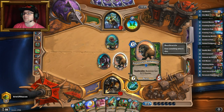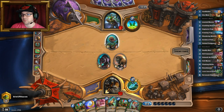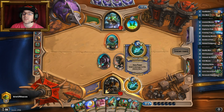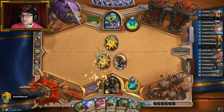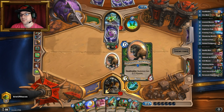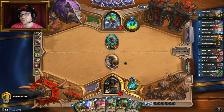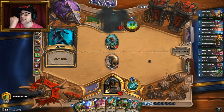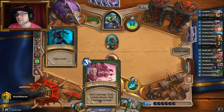I'm playing that Highmane down — he's gonna be able to trade here and keep it alive. Please don't Sap. Okay, Sprint — yes! Basically we win. He could still have Prep into Sap, but that would have been crazy.